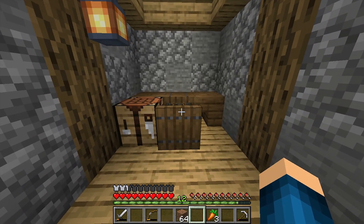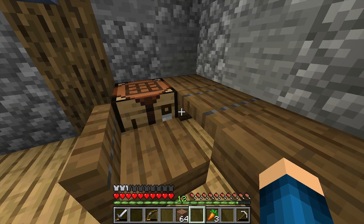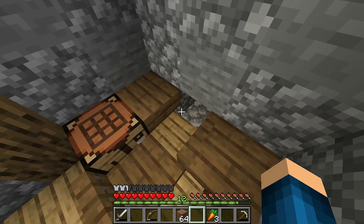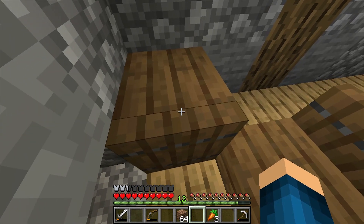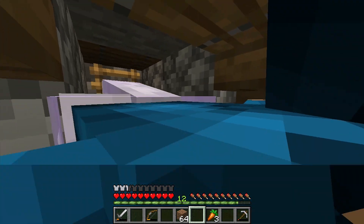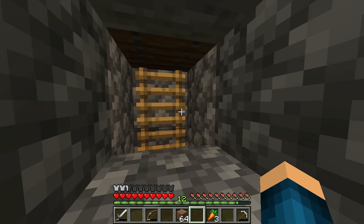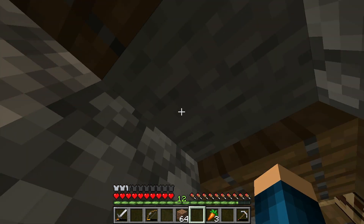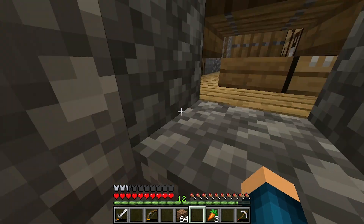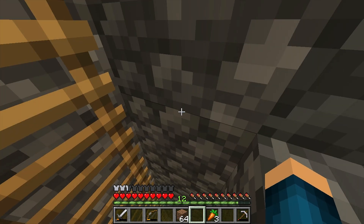We have a little desk. As you might have already seen, with this desk there's a little secret. In 1.14 there is a new feature - it is kind of secret, but basically if you do this, you can crawl. Now how cool is that? I wanted this for the longest time in Minecraft - being able to crawl through a one block space in this game. I thought, why not use this and make a little secret room.